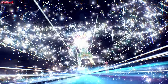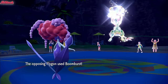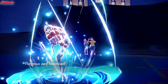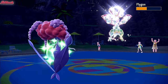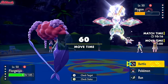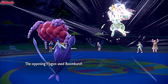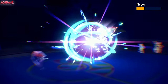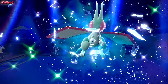They go for that Boom Burst and unfortunately for them, it's going to bounce right off us — yeah, it bounces right off us. Florges can take that for days. We go for the Moonblast. Let's go for another Moonblast — I don't see any reason not to. They go for another Boom Burst, absolutely fine. Flygon does go down to the Moonblast, which is fantastic — one big threat out of the way.